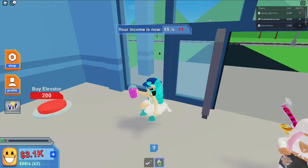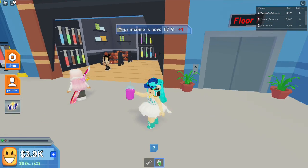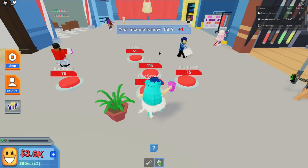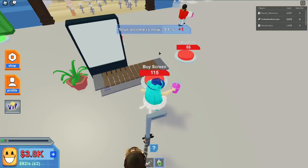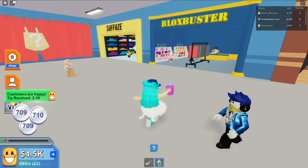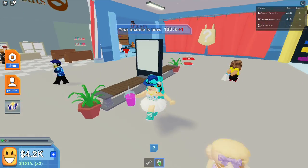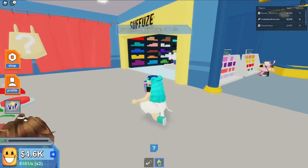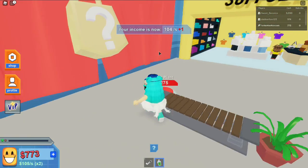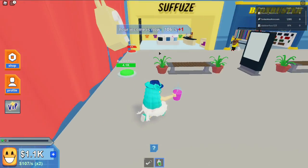Let's buy security and some lighting. I got an elevator and some plants. Let's buy a plant, a screen, and a bench so people can sit down in the waiting area if they get tired of shopping.